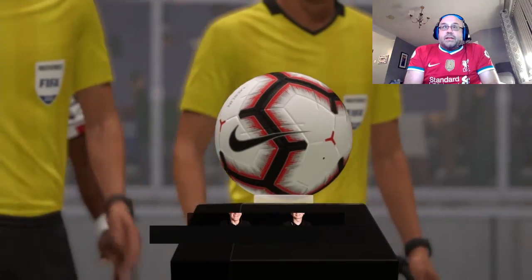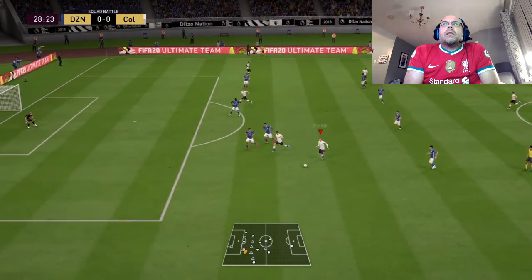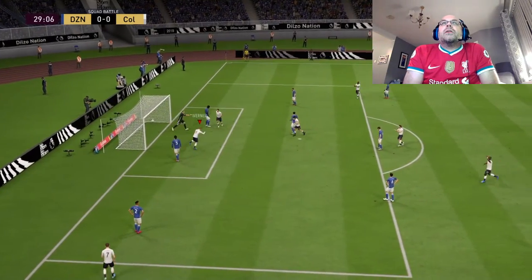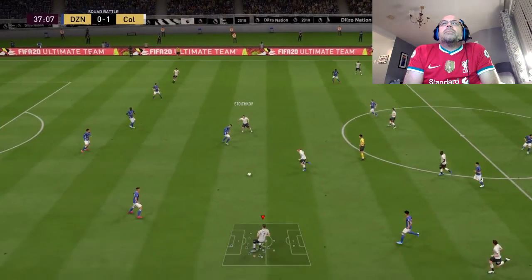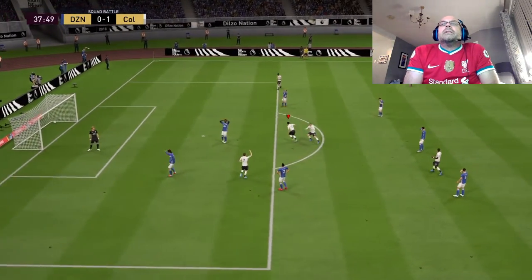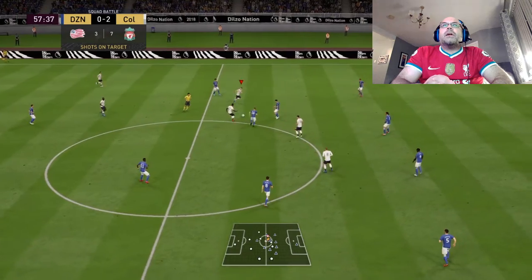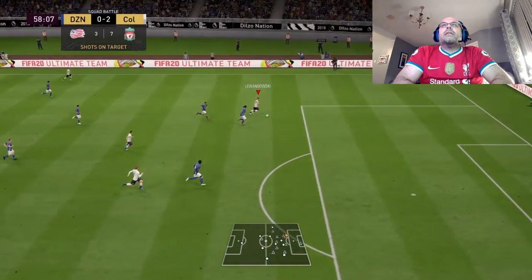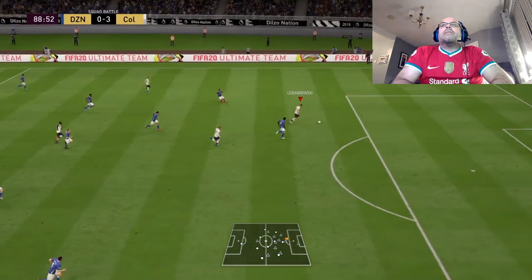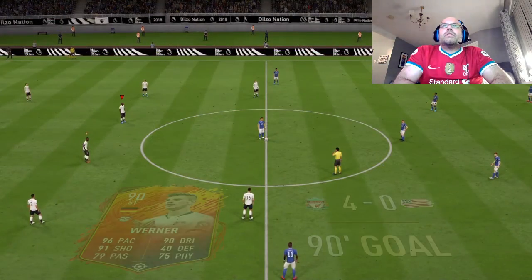The second game is fairly straightforward — nothing major to comment on apart from Werner doing bits again. Pulisic played a great ball in, Stoichkov hit the bar, then into Werner. Werner has done really well — even though I've just brought him into my club, his return has been phenomenal. He's just there at the right time in the right place. Lewandowski played a quick one across to Werner again — I'm not massively into Lewandowski to be honest, he's not my favorite of all the 99s. But Werner popped up with a hat-trick and a 4-0 win.